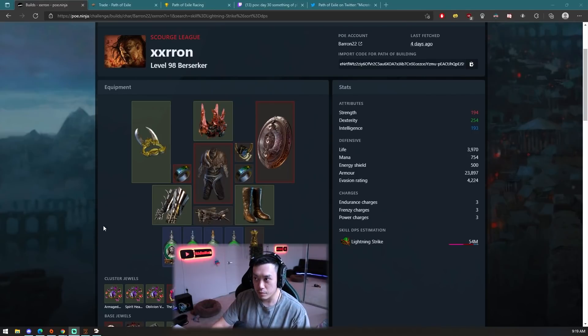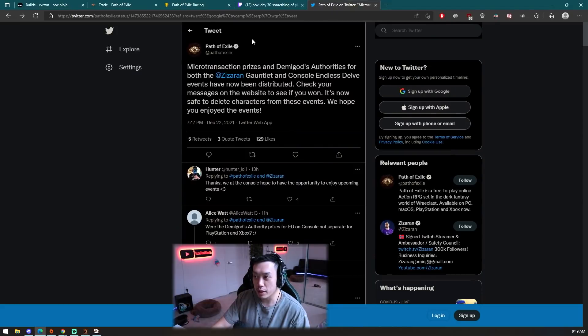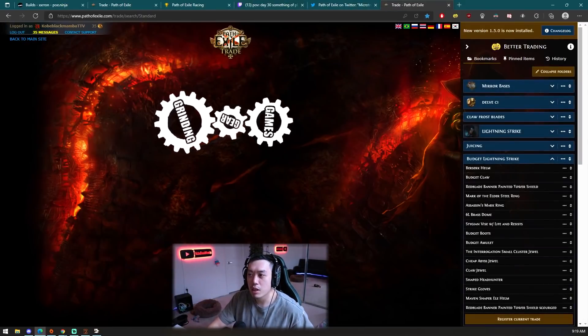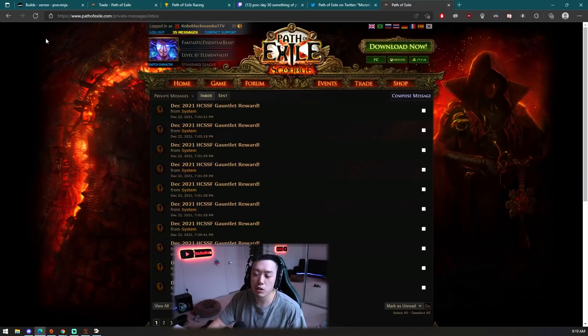Recently, Path of Exile's Twitter sent out a tweet that said microtransaction prizes and demigod authorities for both the Zizarin Gauntlet and Console Endless Delve events have been distributed. Check your messages on the website to see if you won, and you can now safely delete characters from these events. So basically, to see if you won anything, you go to the Path of Exile site and check your messages.